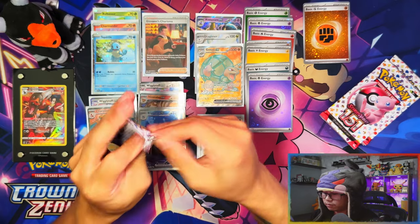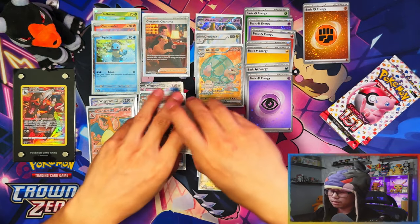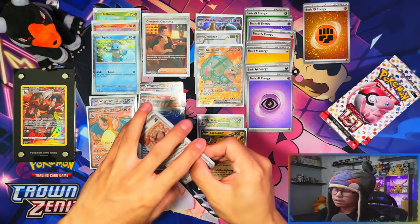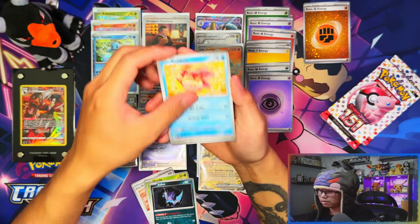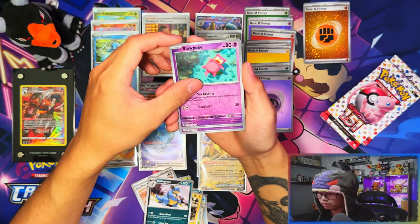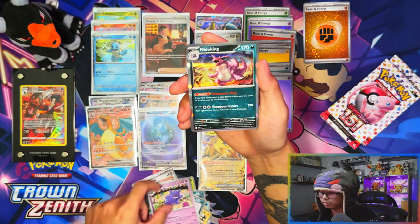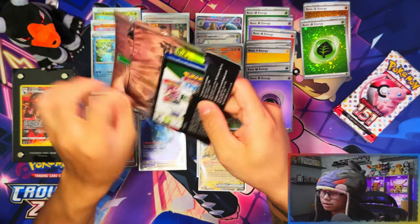Four packs remaining. So we've pulled two of what I guessed three. We still need two more energies to make it count for what I was saying. Magneton, needle queen, Slowpoke, rose, Gengar, Needle King - so that's two holo energies and an EX and an IR.